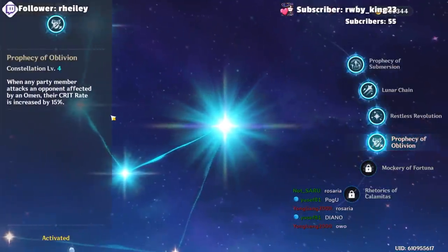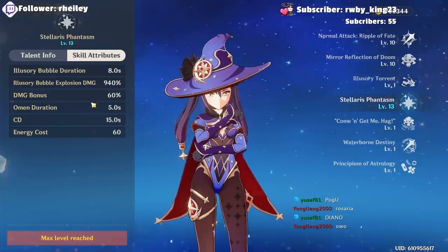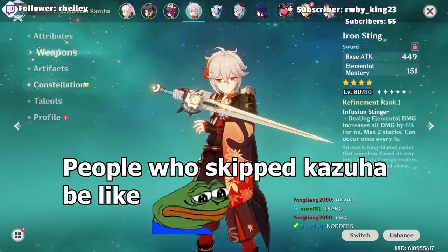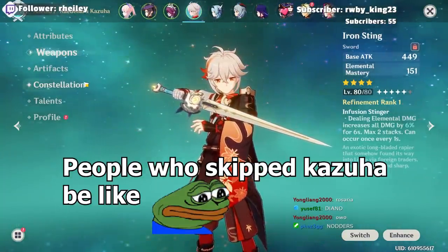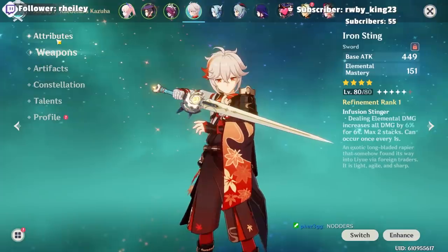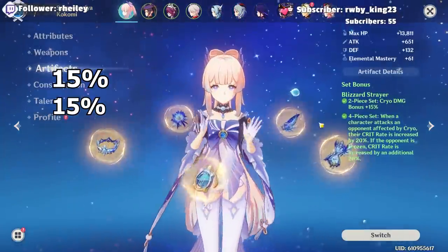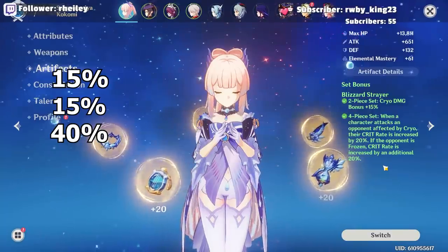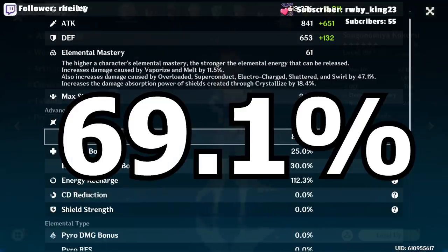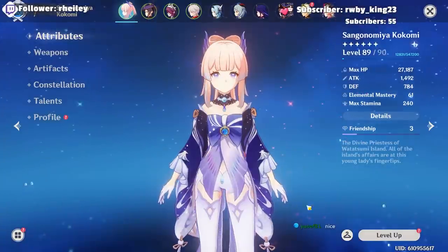I'm using Mona with Thrilling Tales of Dragon Slayer to boost Kokomi's damage and extend Omen's 60% damage boost in this freeze team. We're also running Kazuha to increase Kokomi's hydro damage bonus via his Elemental Mastery buff. When you add 15% from Rosaria plus 15% from Mona that's 30%, and if enemies are frozen you add another 40% from Blizzard Strayer, giving us 69.1% total crit rate — only when enemies are frozen.